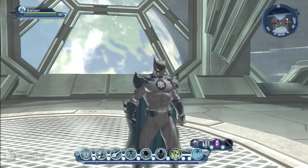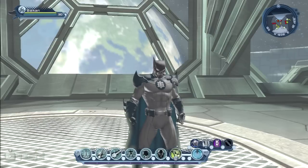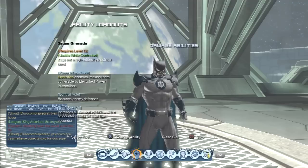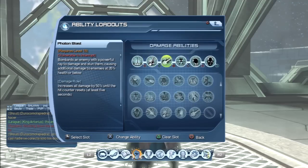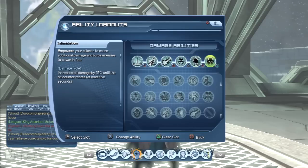Hello guys, this is Balkan and today I want to show you another gadget rifle DPS loadout. I'll show you first my loadout. You see: Gauss Grenade, Napalm Grenade, Photon Blast, Cryo Foam, Neo Venom Boost and Intimidation.